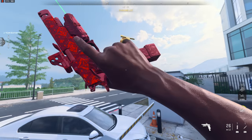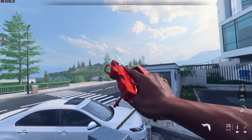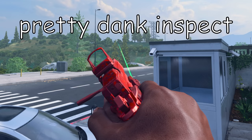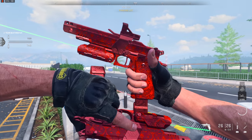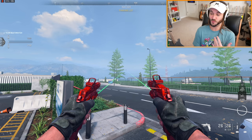You guys have to see this pistol inspect - we got the Snoop Dogg ring. Look at that, it takes out the magazine, balances the bullet, puts it back into the gun. That is a sick inspect. But it gets even better - if you put akimbo on the new pistol you get a different inspect. I love the way he's holding the pistols, it's so nice.